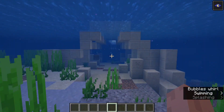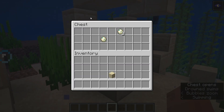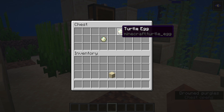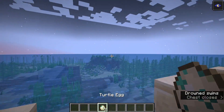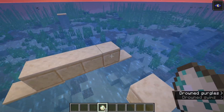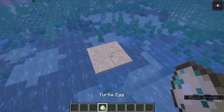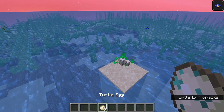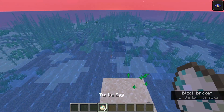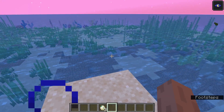How the sniffers will be found is you have to go to ocean ruins, and there will be chests where you find the eggs — we're using turtle eggs as an example here. These eggs then have to be taken to dry land and hatched. We don't know how you have to hatch them. With turtle eggs, you just plant them on sand and leave them. With the sniffer eggs, maybe you have to do a certain thing for them to hatch — maybe water them or something like that. We have no clue.